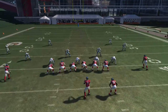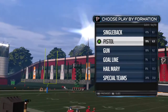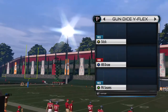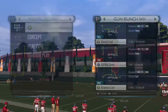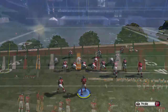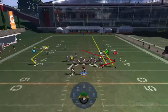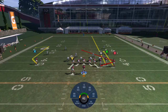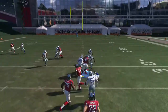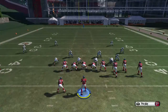Now we're going to the Gun Bunch Weak, starting with the play called Bunch Trail. Against Cover 4, we're going to get this trail route to work — put A on a streak, B on a curl. With that combination you're going to be able to get the RB a little bit more room to catch it and move up the field. It just kind of gives them a clear catching space area.